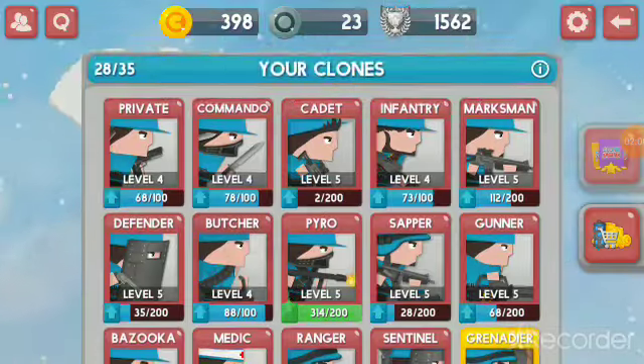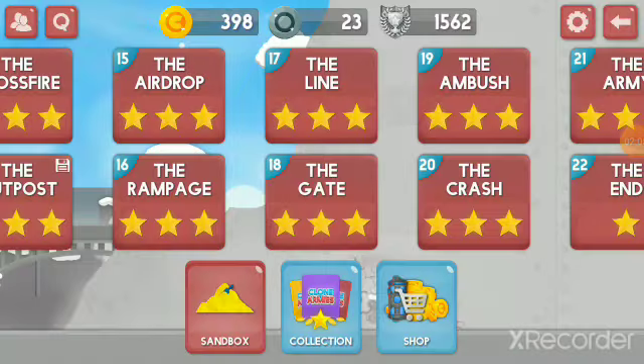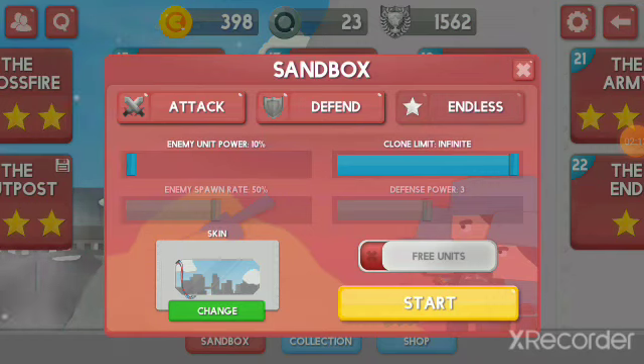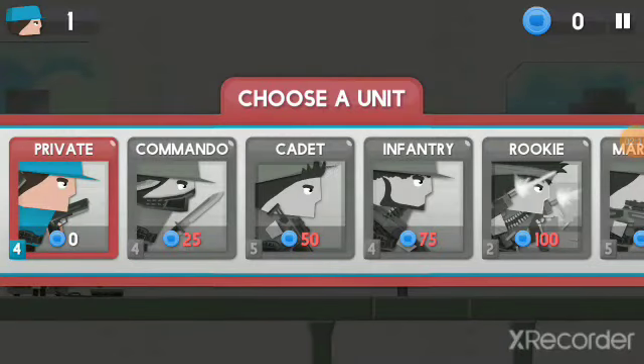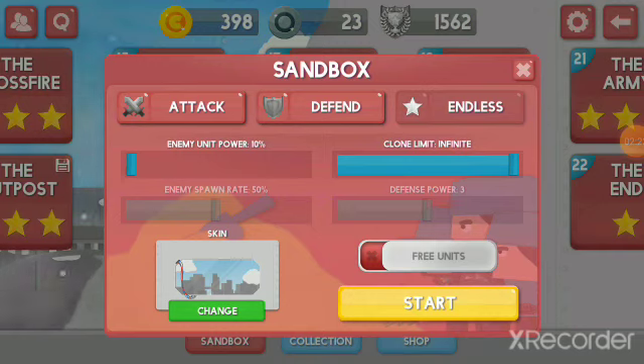There are actually four glitches total. We've gotten through two — the first is the bazooka glitch, the second is the squad separation glitch. Oh wait, what happened? I don't know why — who put off three units?